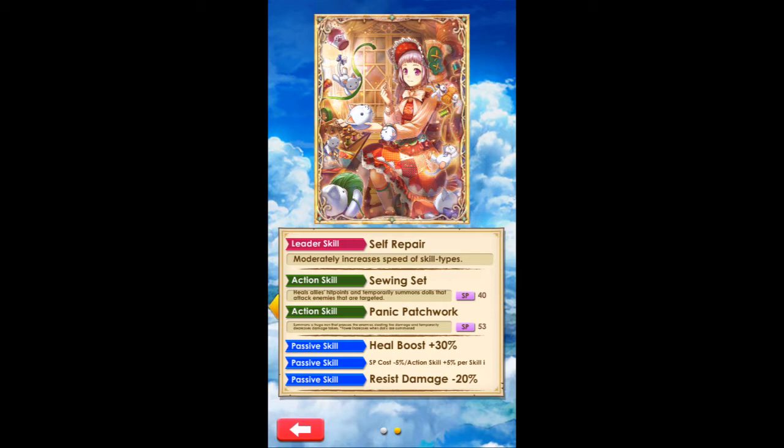Her passive skills are Heal Boost plus 30%, SP cost minus 5%, and action skill plus 5% per skill type in the team. So you need skill-type characters in your team to activate this passive. SP cost minus 5% is great, and action skill plus 5% is low but still really good. If you have four skill types, that's SP cost minus 20% — which is a lot. So if you're maining her with three other skill types, that's pretty good.